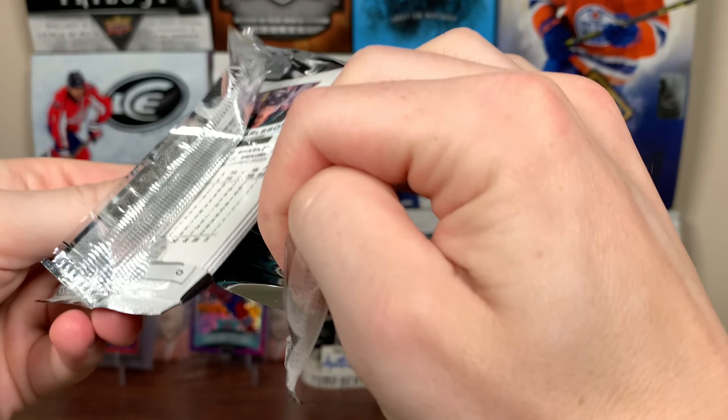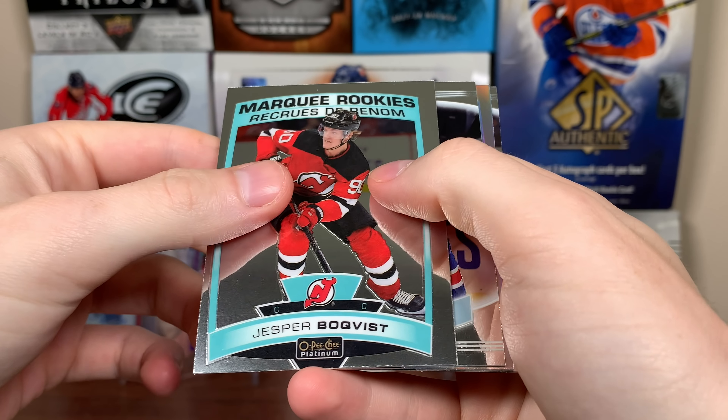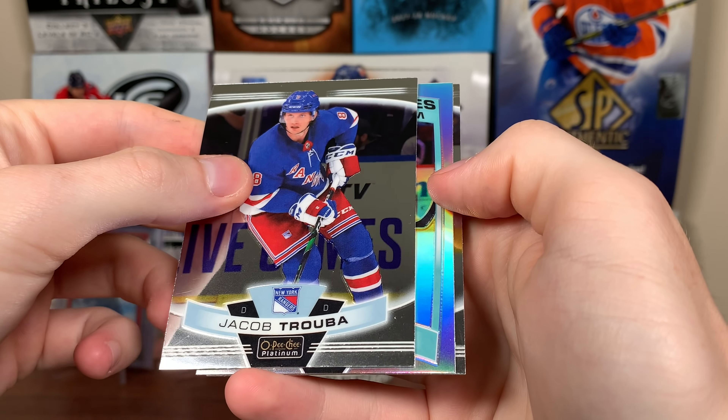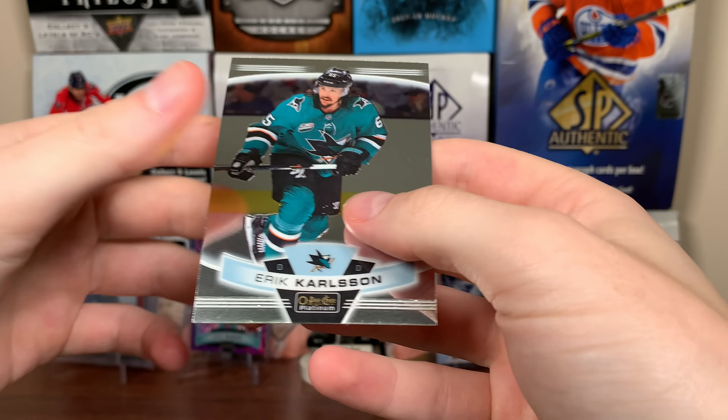Next pack - I'm not too huge on the retros, I touched on that last time. There's a Jesper Boquist Marquee Rookies, Trouba, and we got a rookie rainbow. It is Alexei Sorella - he's out in Europe now - but there's a rainbow Marquee Rookie there, and Eric Carlson.